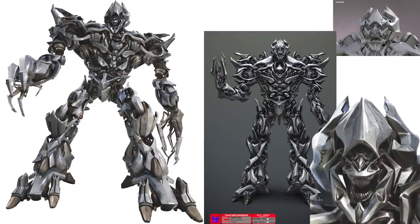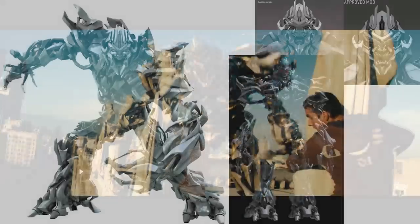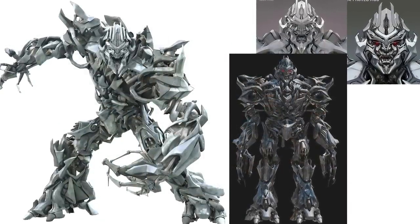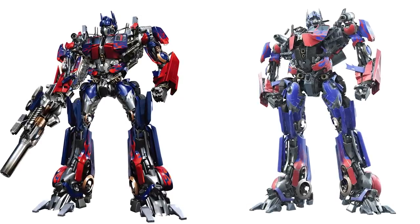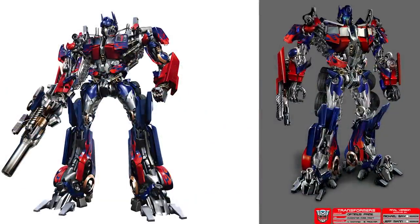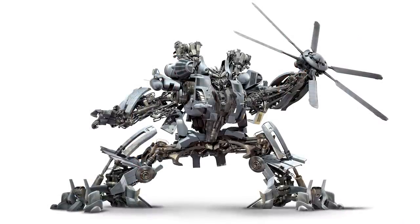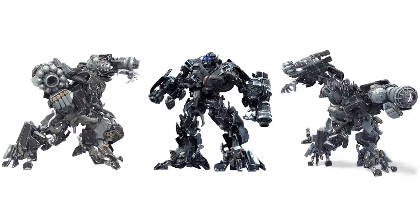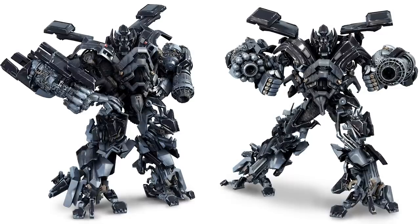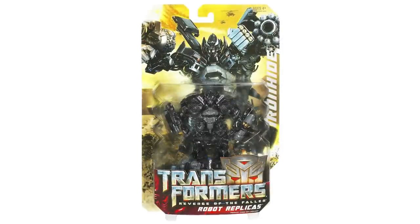Furthermore, Megatron's control art has his original head, which is also accurate to the concept art but not to the film. However, his control art would be redone to have the cracked head present in the film. Lastly, Optimus Prime's control art has flames by his abdomen, which isn't accurate to the film but is accurate to the concept art. So I think that proves the designers of the control art used concept art as a reference, thus explaining why Ironhide has a mask in all of his control art. His Revenge of the Fallen control art would also sport a mask, since Hasbro would reuse and repose the model for a multitude of Ironhide merchandise.